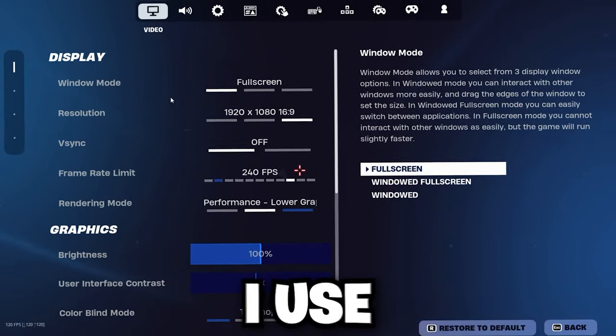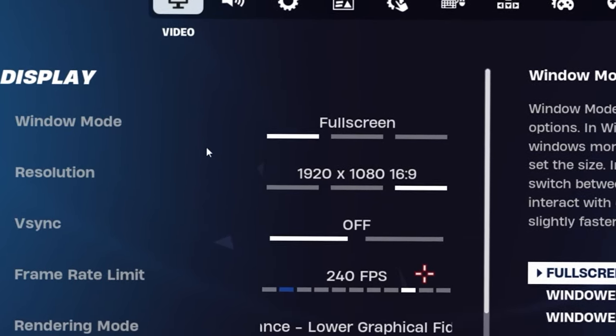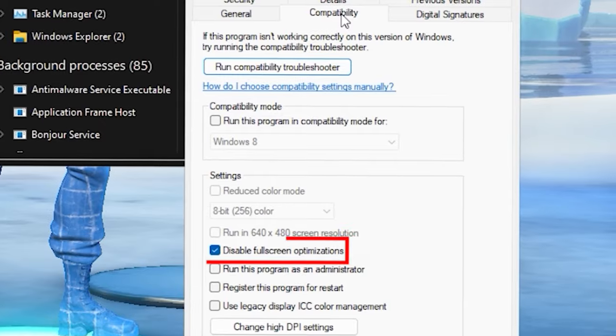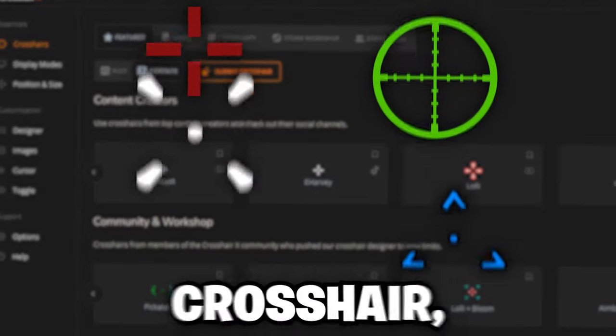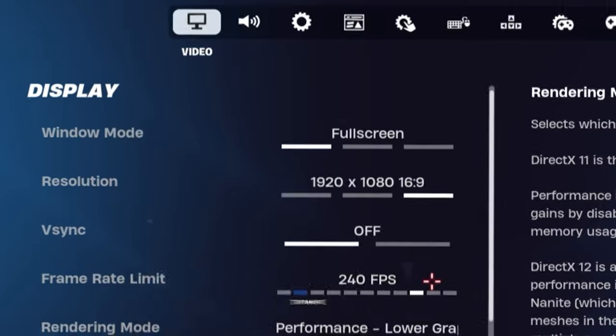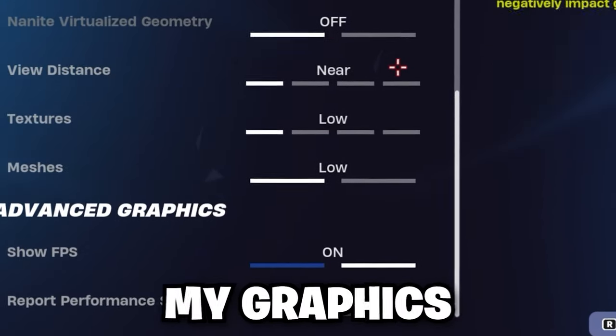For my video settings, I use full screen. A lot of people ask how I'm able to use Crosshair X on full screen — it didn't used to work for me until I went to my task manager, right-clicked on Fortnite, went to properties, and unchecked disable full screen optimizations. Crosshair X is the app I use to have a custom crosshair which gives me way better aim. I use native res, try no for colorblind since it makes the game look more vibrant, and all low for graphics.